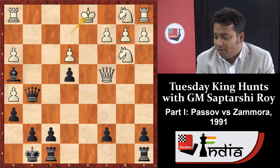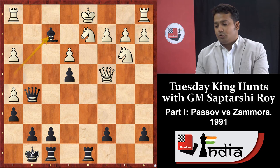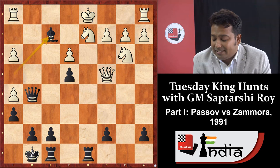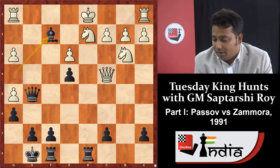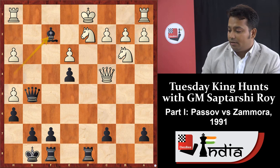If white plays king d1, black can immediately react with rook d8, knight d2, and bishop f2. After bishop f2, black is getting bishop into e3 and can put a lot of pressure on d2. The white king is still under trouble, and later black can react with rook f8, move the king, and play f5. Such a position is very difficult to handle with white pieces.